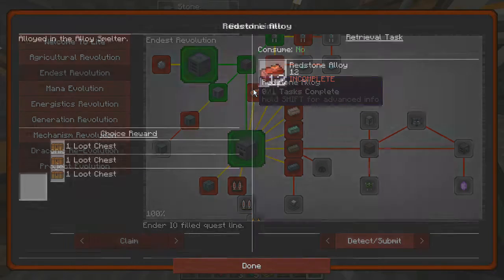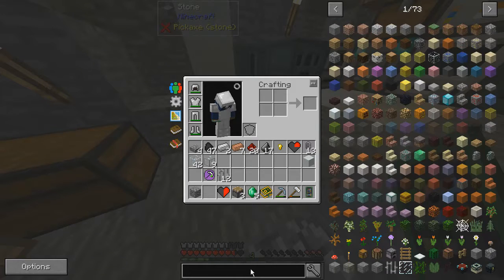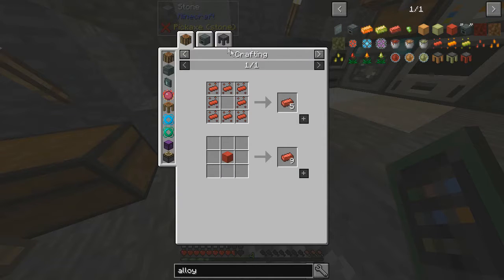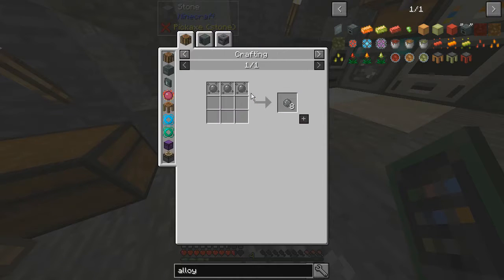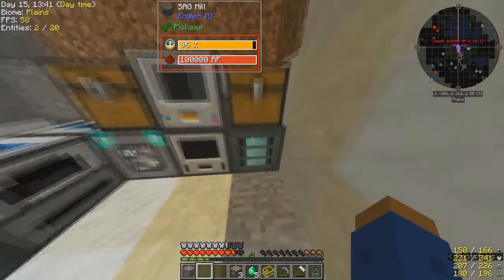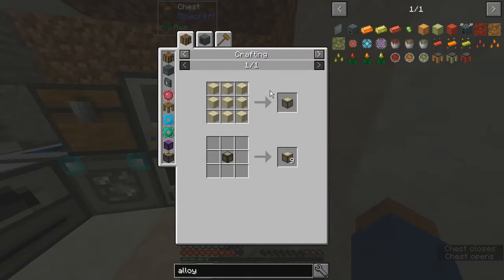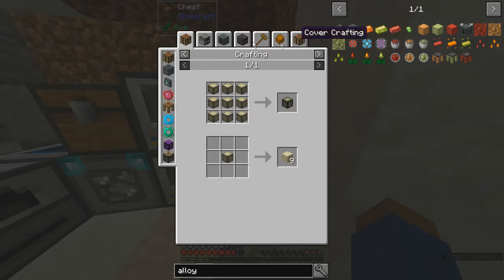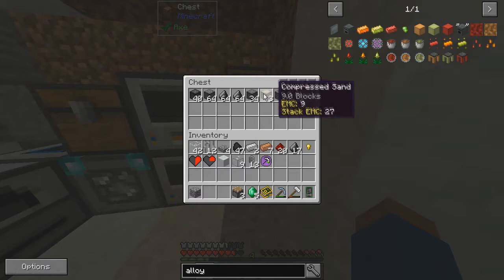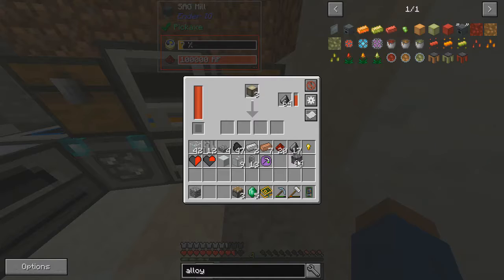Okay, so now it wants me to make the different order redstone alloy. Redstone alloy is in an alloy smelter. Silicon is made — well, it can be made with this thing, yeah, by doing that to compress sand. I want you to do compressed sand for a little bit instead.